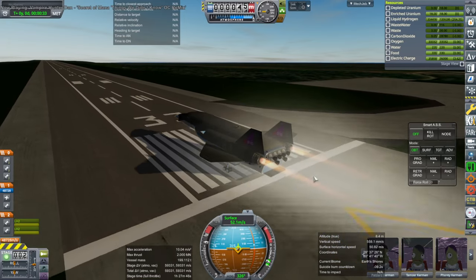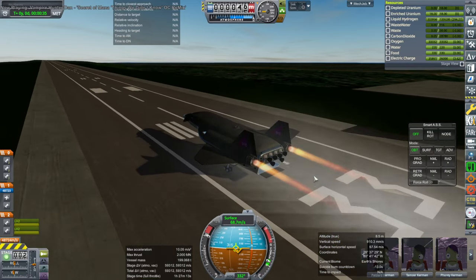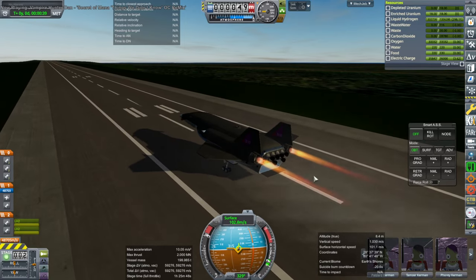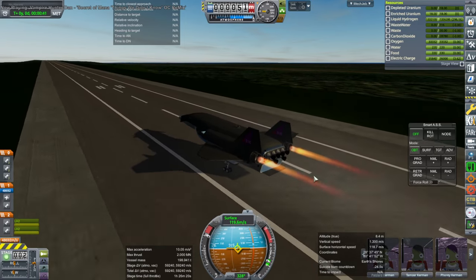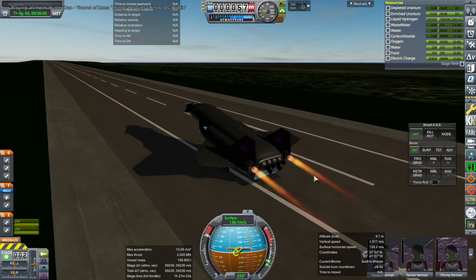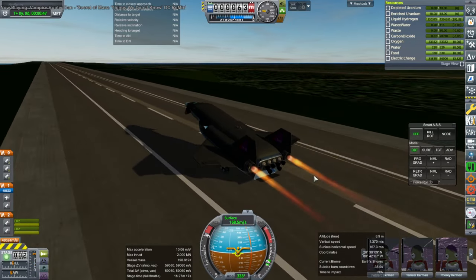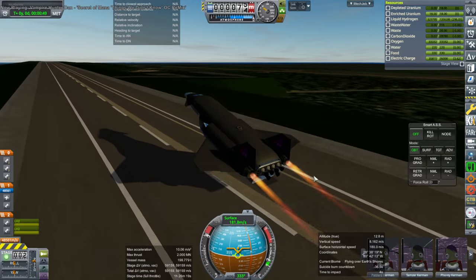I'm taking off for the first time with this new configuration, and we are a little bit squirrely on the runway. It's tough to keep it heading in the right direction, but we do lift off at a lower speed than previously, which is good. It's always a relief. And trying not to scrape the body flap while we're at it.